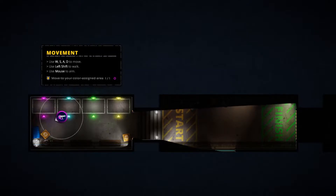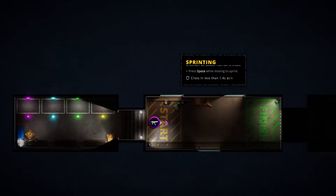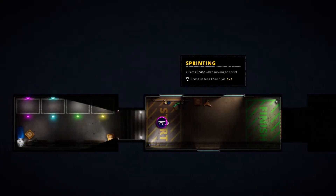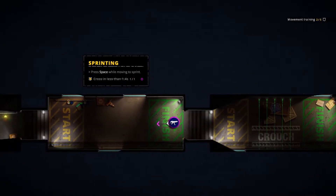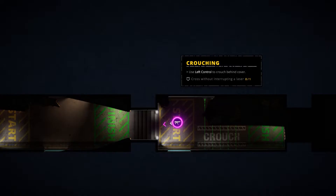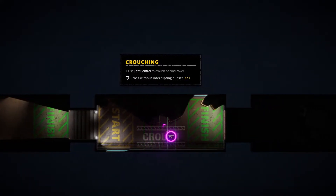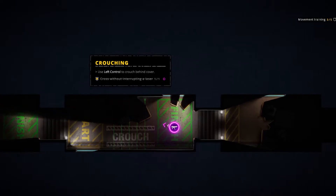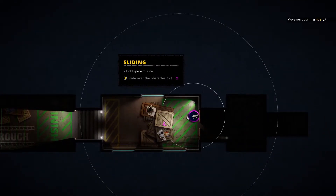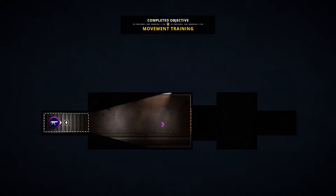Alright, so we're here. Left shift to walk — we can sneak walk if we need to. Oh, it's a toggle. Press space while moving to sprint. See how the icon jiggles back and forth when you're running? That's pretty cool. Control to crouch behind cover. Hold space to slide — that's pretty cool. E to use stairs. Movement training complete.